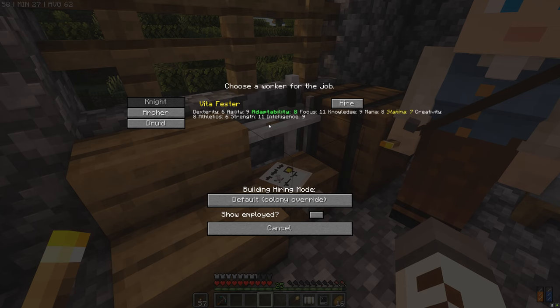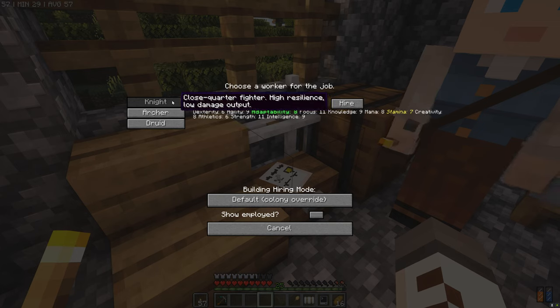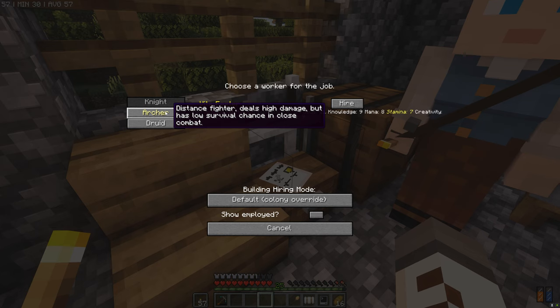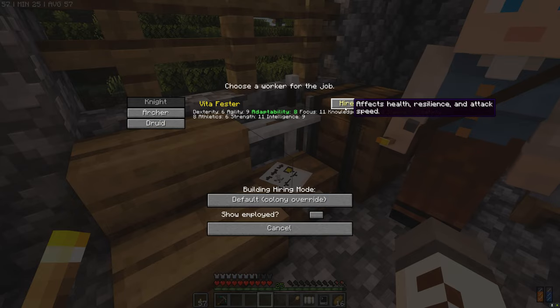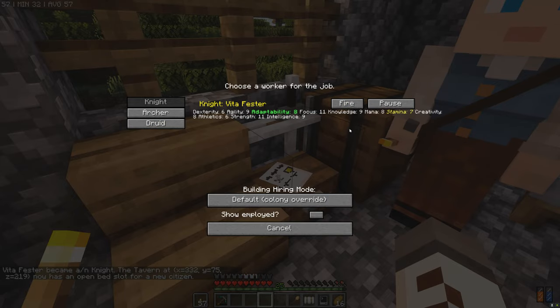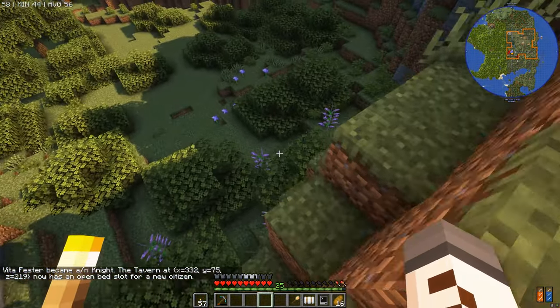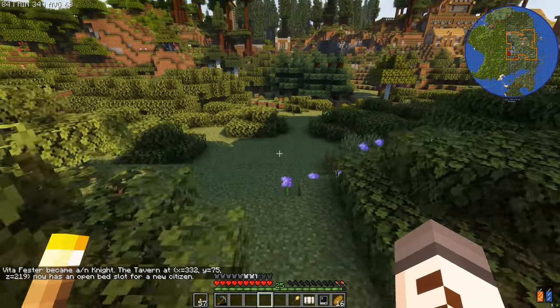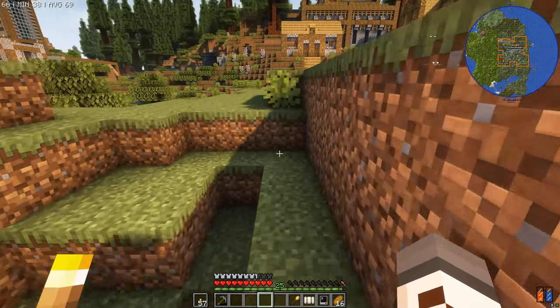Over at the guard tower, manage workers - looks like there's only one person for the job: Vita Festa. Now, there's three types of guards. There's knights who are close quarters, archers who are ranged, and druids who basically buff your dudes. You don't really want that many druids because they don't do that much. But early game we're going to focus on knights, because there's no way I'm going to trust you with a bow anywhere near me unless I want an arrow in the knee. So Vita Festa has become a knight, and the tavern has freed up a bed slot.